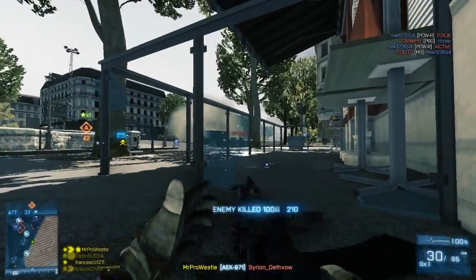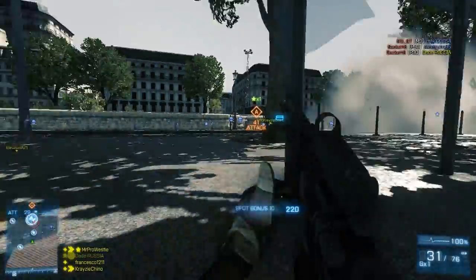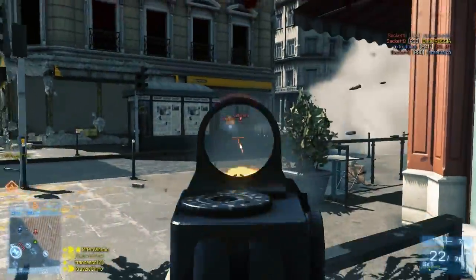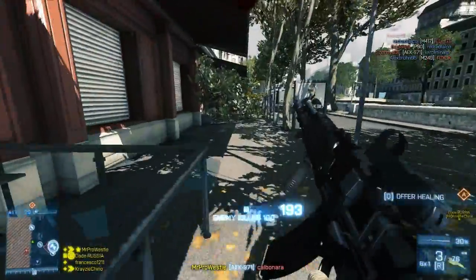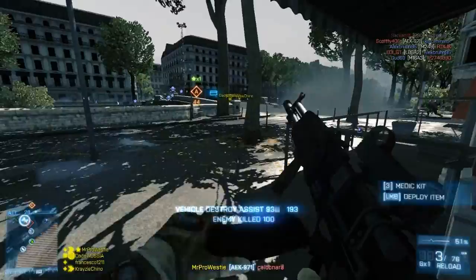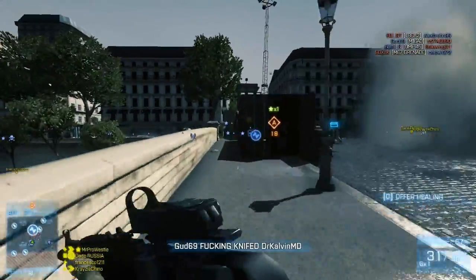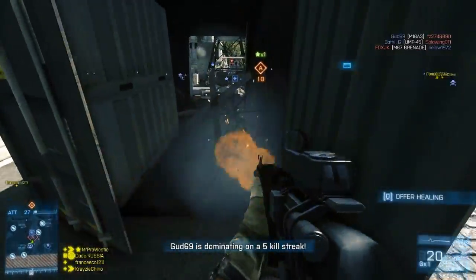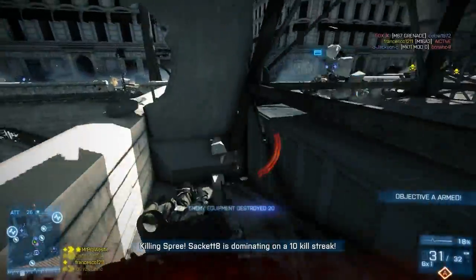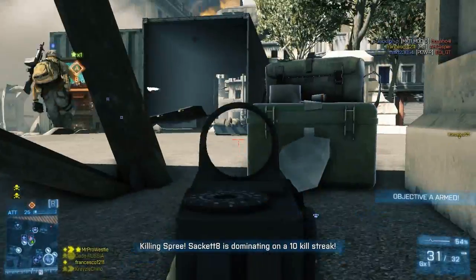My one wish for the AEK is that it would get some sort of camo. A lot of guns in the game have seen assignments released where you can unlock camos, and I think the AEK has been left out along with the M16. Of course the M16 is the starter weapon and has its own metallic look. If you look at the AK-74M and the M16 they both look like they've had more detail put into them than other guns, obviously because they're the starter guns you first see in multiplayer.